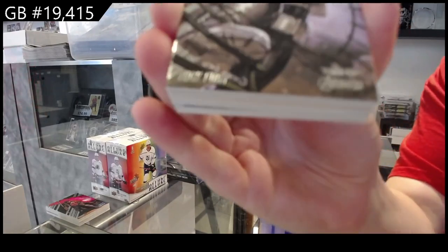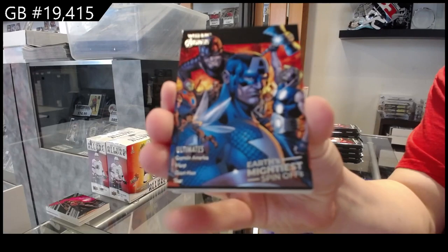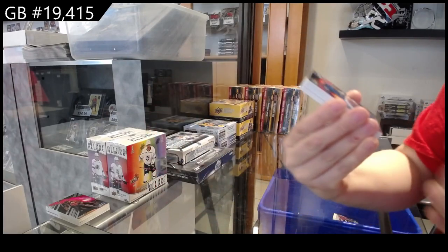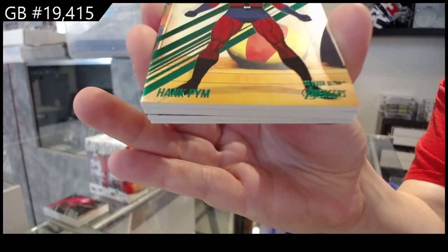Base of Nick Fury. Earth's Mightiest spinoffs of the Ultimates. Green base of Hank Pym.